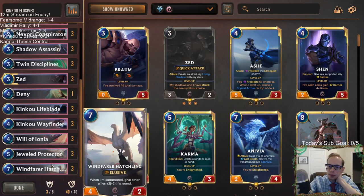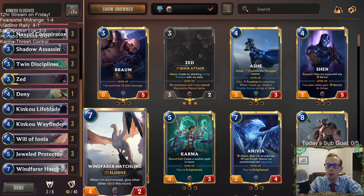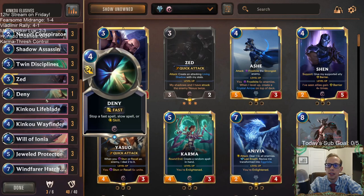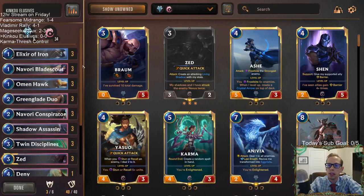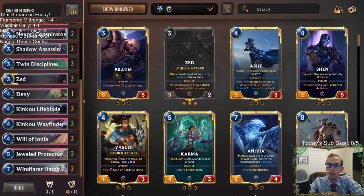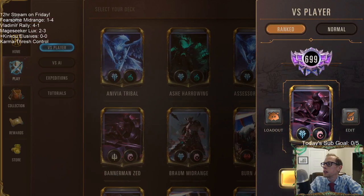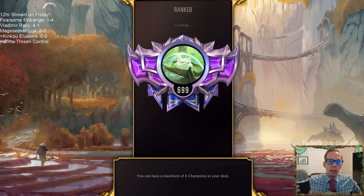A couple things I don't really like: I think three Windfarer Hatchling is too many — maybe a zero, one, or two-of — it's a good card but at seven mana it's just pretty expensive, and when I played the other version I ended up cutting it. I'm also not sure about three Will of Ionia and one Deny. I really like Deny and I kind of think this should be two Wills and two Denies. But I want to play the normal list and see how it goes — it's basically thirteen three-ofs and one singular Deny.